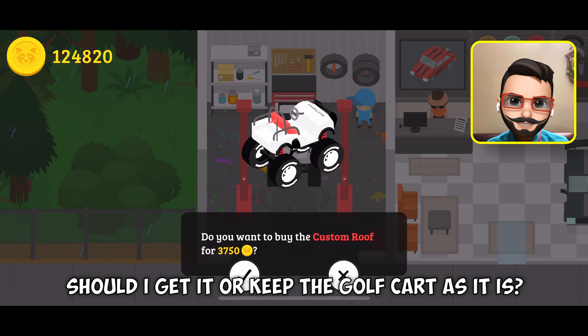Then we have the cruise bike with a maroon color. The mods include a flag, racing tires in black and white, and fancy rims in white. Nothing in special.